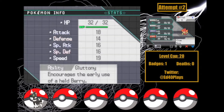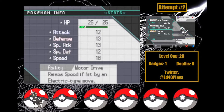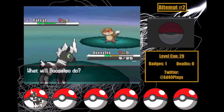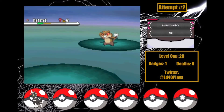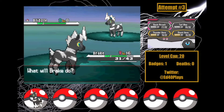Boogaloo has Motor Drive, which is okay, and a Bold nature — plus Defense and minus Attack. She has good defensive and special defensive IVs, and pretty much awful everything else except speed. The answer is apparently not well — I train her up on Route 2 and she doesn't even last a level before Patrat takes her out. In Attempt 3, Brake gets a crit on Quick Attack to take the Blitzle we find out, prematurely ending the attempt before it began.